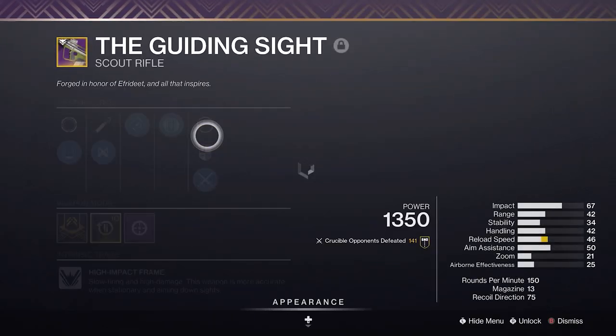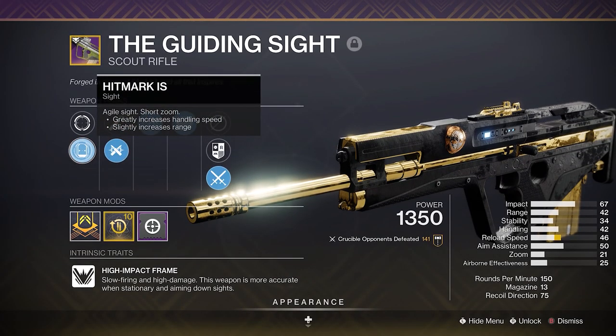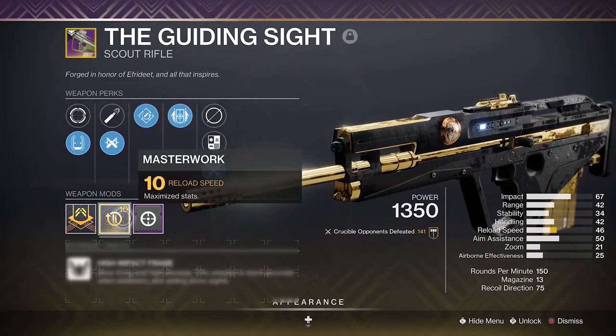Anyways, back to the Guiding Sight. Here's the roll I'm going to be using in today's video. We have Hitmark IS, which is the best scope because it gives you the lowest amount of zoom, Ricochet Rounds, Rapid Hit, Iron Gaze, and a Reload Masterwork.